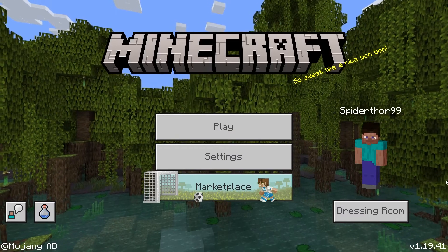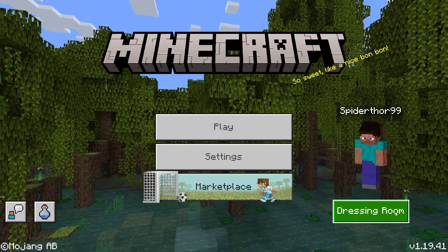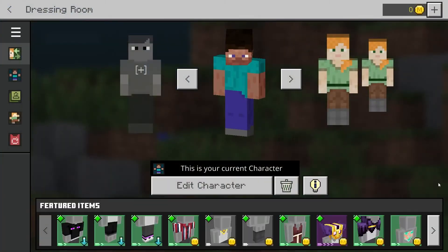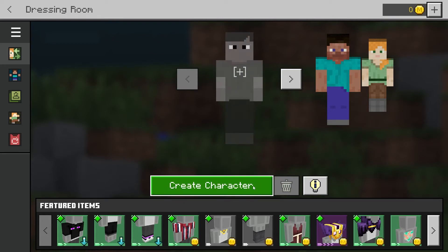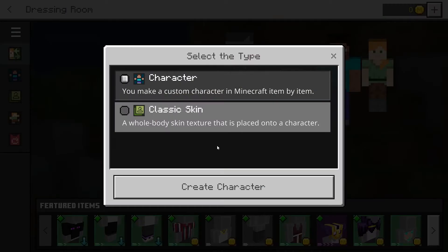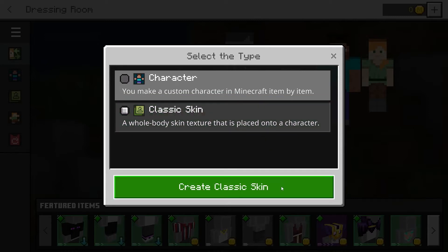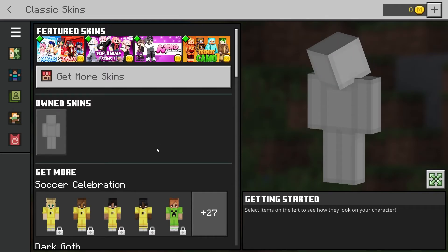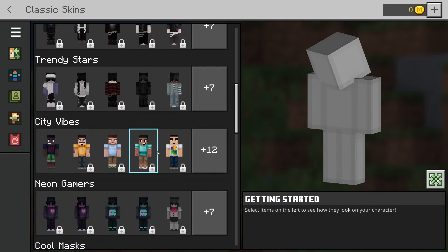Open Minecraft from your platform and head towards the main menu. In the bottom right corner, click on the Dressing Room or Profile option, hover over an empty skin, and press Create Character. Then select the Classic Skin option and press Create Classic Skin. From here, you can start scrolling through the skin list to find exactly what you're looking for.